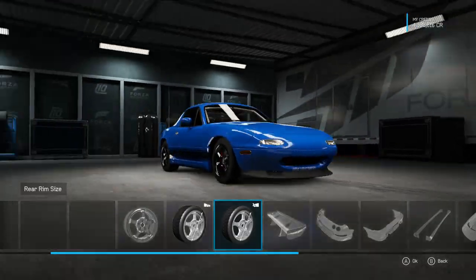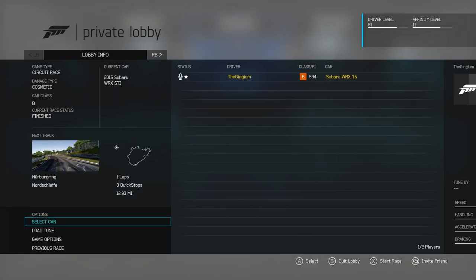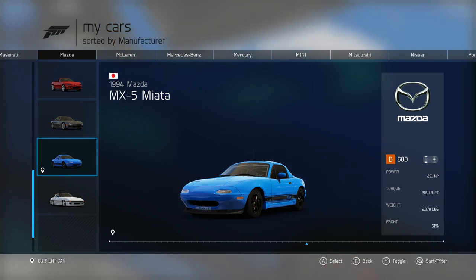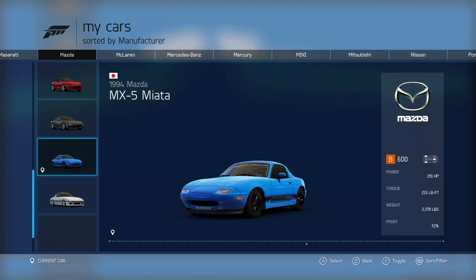When I put the Rota Grids on I went into A class so I had to change some stuff. I'm making 291 horsepower, 215 foot-pounds of torque, and I weigh 2,378 pounds. Ginger is making 281 horsepower, 208 foot-pounds of torque, at 2,000 pounds with a 51% weight distribution. So Cole has a bit more power and Ginger is significantly lighter — interesting.